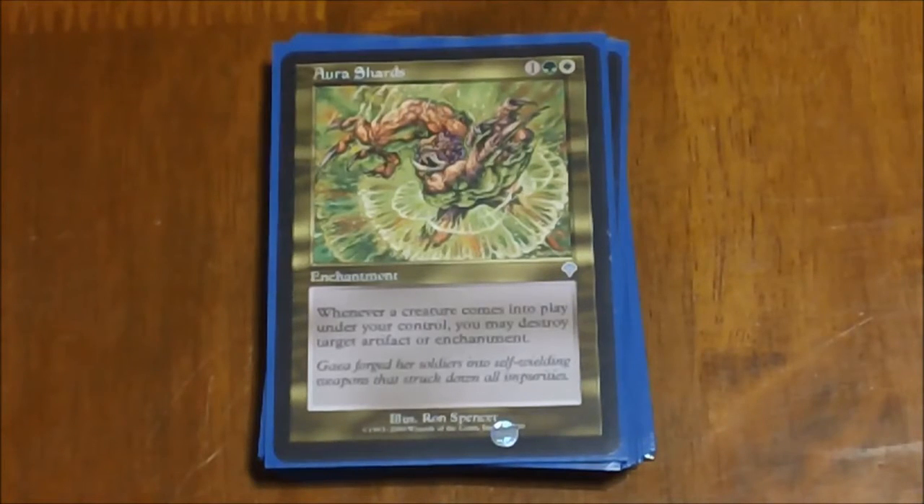Aura Shards is another pretty much staple — if you're running green and white and running tokens or lots of small creatures, you should have this in your deck. It's basically our biggest removal tool in here. Whenever a creature comes into play under your control, you can destroy target artifact or enchantment.